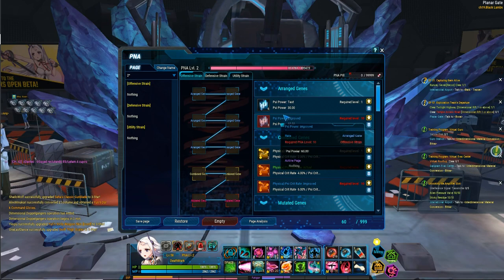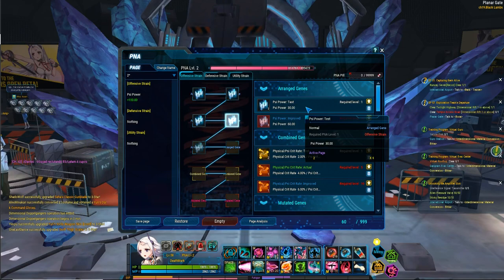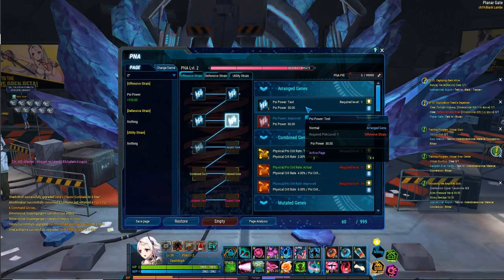Genes are additional stats that you put on through the strains that add on to your base stats. So I'll put 6 test psi power genes down, and I'll get an added 180 psi power to my base psi power.